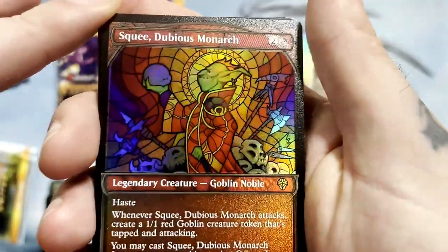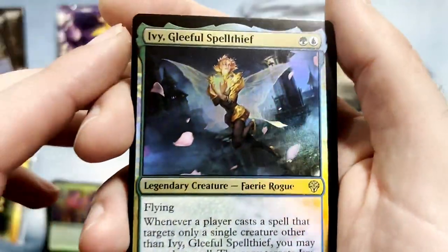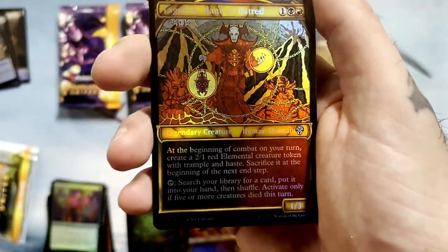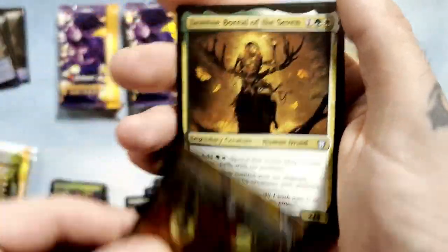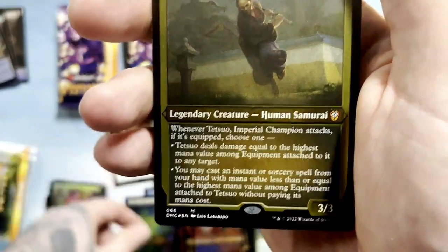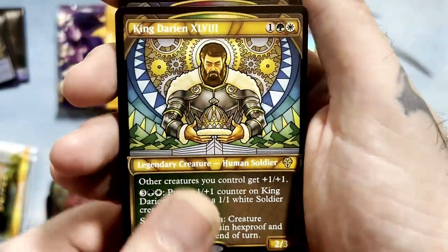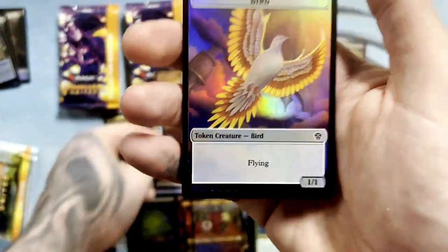There's Squee, Dubious Monarch. Very cool — that's an etched foil rare. Ivy Gleeful Spell Thief. Dragon — that's pretty cool looking. Bladewing Deathless Tyrant for the commander slot. That's really cool stained glass. Lagamos Hand of Hatred. Very cool. And Jasmine — the stained glass etched foil version. Tetsuo, Imperial Champion — Human Samurai, etched foil. Very cool. And another King — Astor, Bear of Blades. Very cool. And a bird.